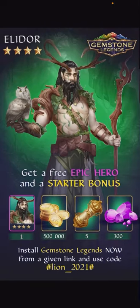But first, if you haven't downloaded Gemstone Legends yet, you're in luck, because in the description of this video there's a link along with the code hashtag lion underscore 2021 hashtag, which you can use to get this free epic hero Elador, and a bunch of other free stuff like gold, gems, and scrolls.